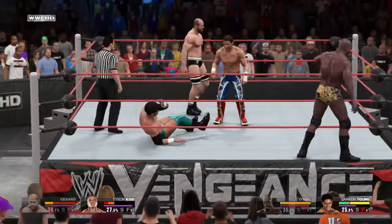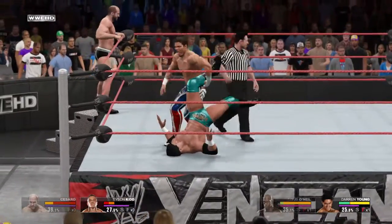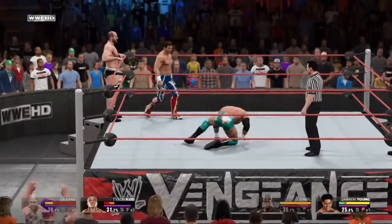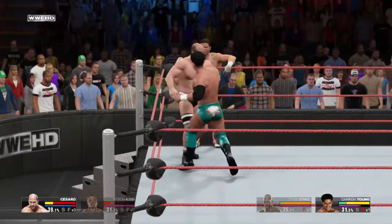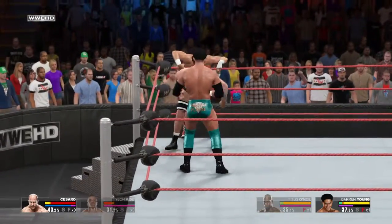And he's toast. Now he's back out on the apron. If there's someone that can literally do it all in between those ropes — whether it be in the air, traveling at the speed of light, trading holds, or locking in a submission — it's Tyson Kidd.